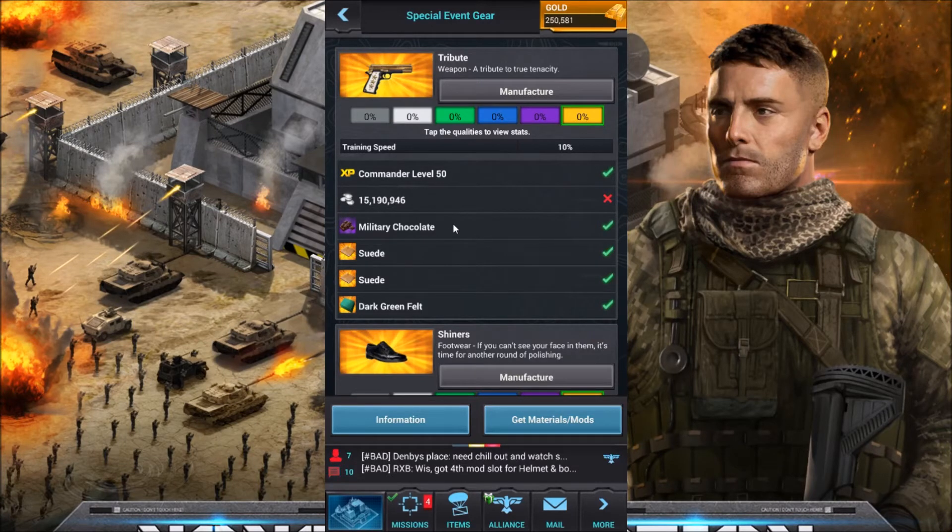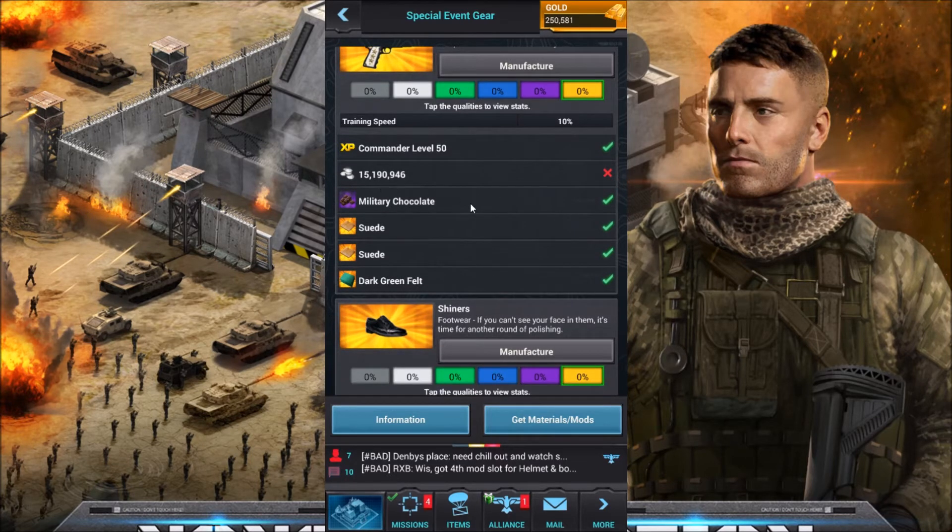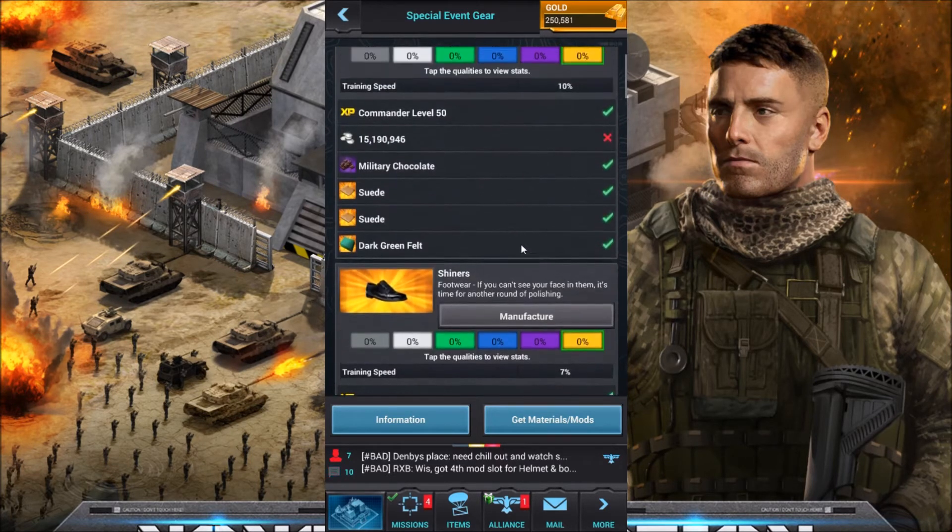During the course of the video as I'm going through each item in the set, I'm going to be tallying up on my calculator the total training speed, so at the end after we go over every item we'll get a nice total. For the weapon we have the Tribute and it's going to be a 10% training boost — 15 million coin.